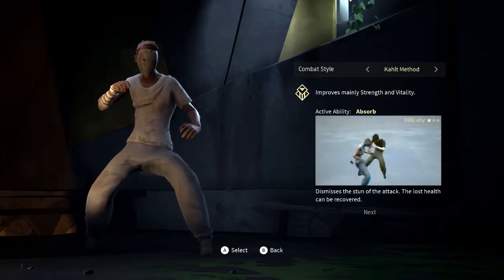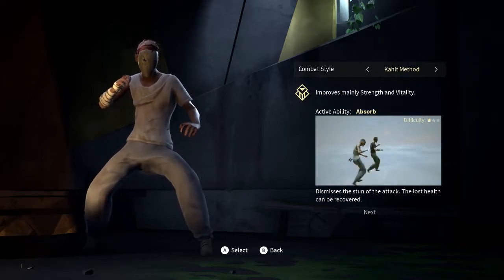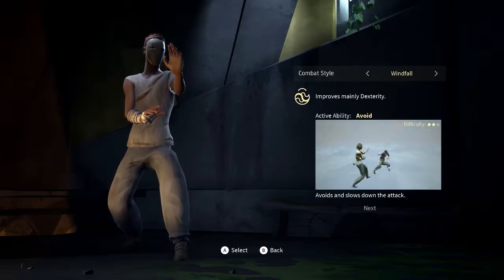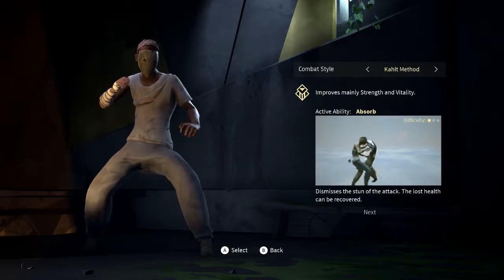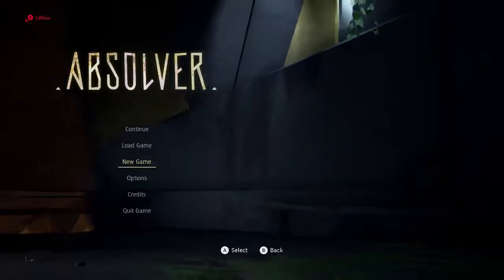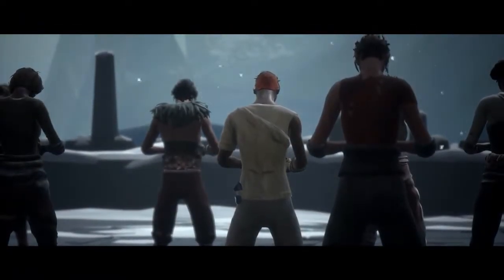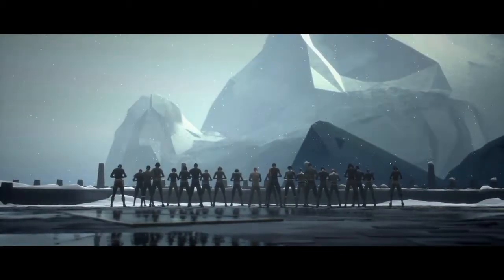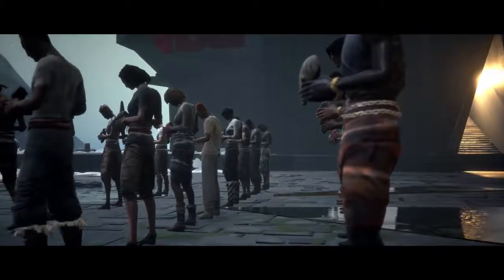So this is the character creation — just checking out all the hairstyles, and after I chose how my character looks I go into the fighting styles. This is Forsaken, essentially a style where you parry. Here is Cult, which absorbs hits — as you can see you're turning blue. And this is Windfall, essentially a style where you dodge. I chose Cult. I'm not sure if that was the best choice for me in the beginning, but I guess we'll see. And I chose my name as Tengu.